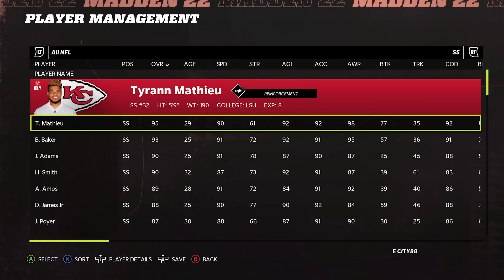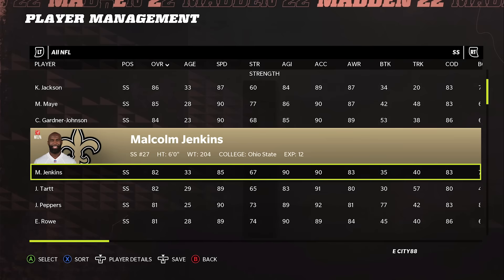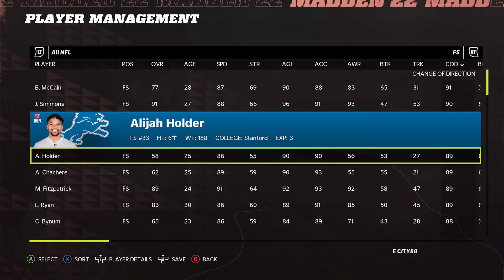Number 11: user a safety on defense. This has been a thing for a few years and it's still a thing this year — you always want to try to user a safety over a linebacker whenever you can. They're usually faster, they can change direction better, and they usually get better animations at playing the ball in the air. Specifically regarding change of direction, go into the ratings menu and look at the change of direction rating for players on your team — the higher the rating, the quicker they can stop on a dime and change direction, which is crucial when you're usering on defense.